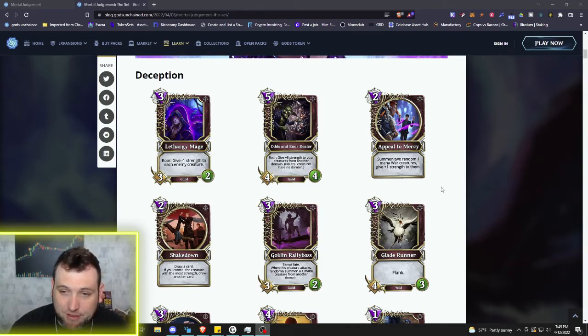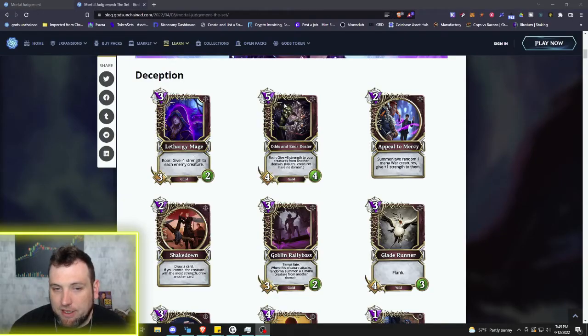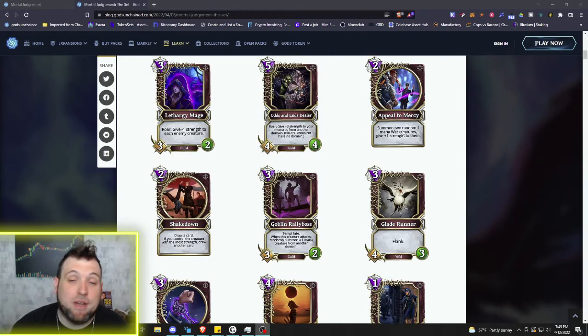Right here on the next card: two mana spell, Appeal to Mercy — summon two random one-mana War creatures and give plus one strength to them. You could play this and then combo it with Odds and Ends Dealer on the next turn, or at seven mana play both of them and have a pretty strong board. It's kind of randomized, but Deception is getting more domain-specific pulling cards with just War creatures here.